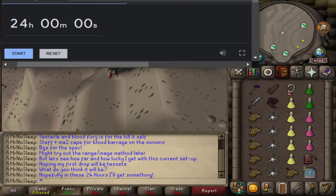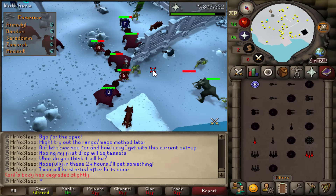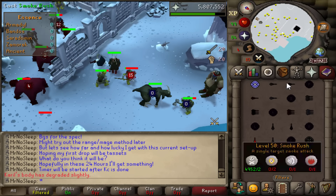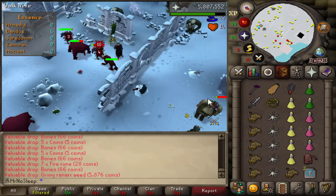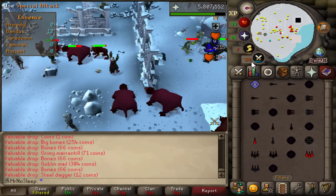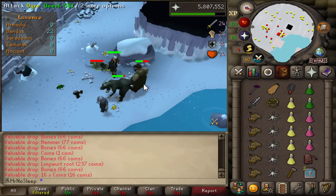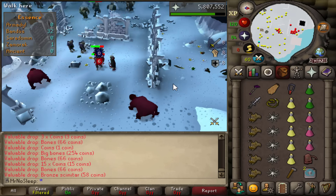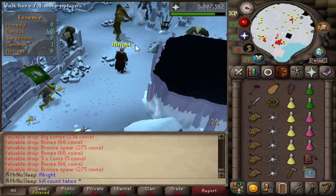To save charges on my tentacle whip and blood fury, I always bring an amulet of glory and a normal whip for obtaining my 40 kill count by killing the goblins you see here. Other than killing goblins with my normal whip or occasionally blood barraging them, I also kill hobgoblins or ogres depending on goblin spawns. It takes no time at all if you're using full energy — it should take less than five minutes to get kill count.